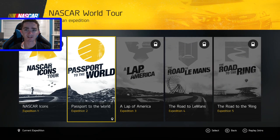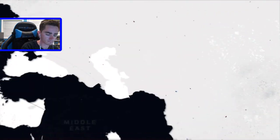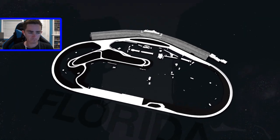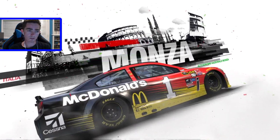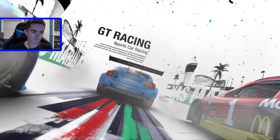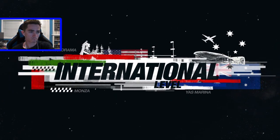I just accidentally clicked off out of the intro. Let's do that again. In the Passport to the World Expedition, NASCAR leaves home and moves from continent to continent, racing on the most iconic circuits around the world. NASCAR isn't just about ovals — these cars are ferocious race machines that can conquer anything thrown at them. Each race will be at a new location, competing with V8-powered touring cars and GT-spec cars and sharing the road with open-wheel racers. Prepare to put your car to the test on an international level.